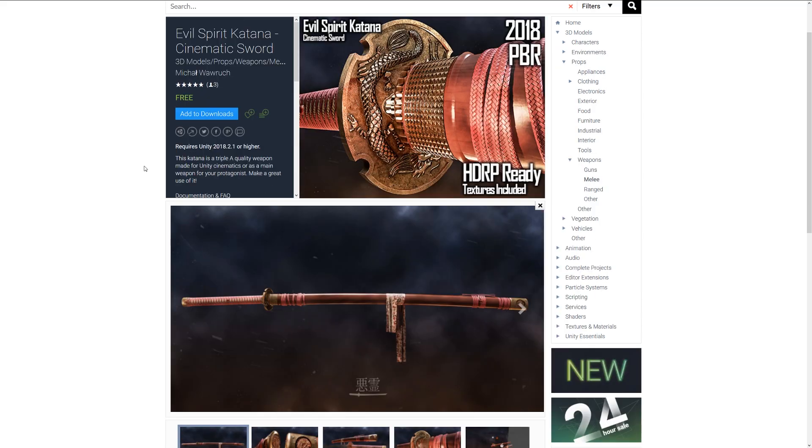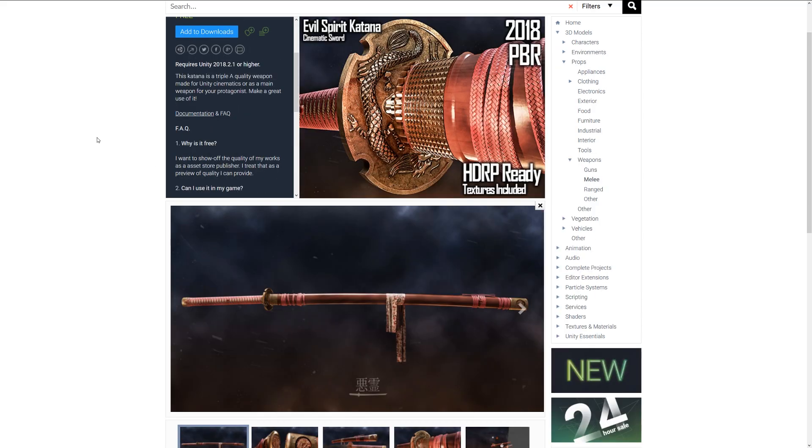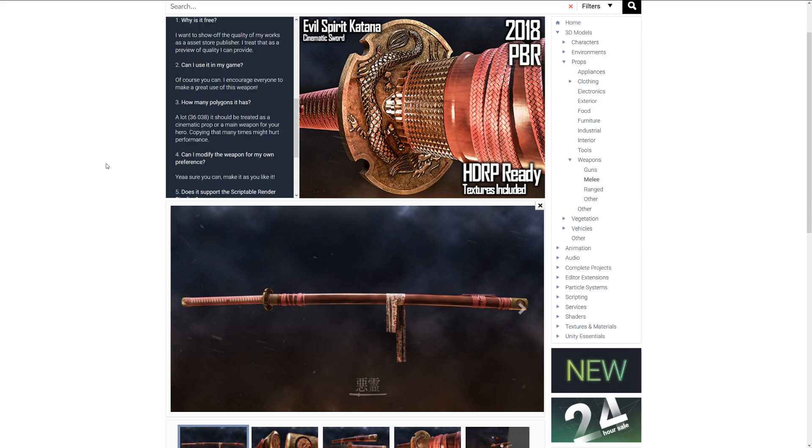The next one is the Evil Spirit Katana, a cinematic sword suggested to be triple-A quality. It has a lot of different supported features and you can use it in your own games. It's around 36,000 polygons, making it a high-poly item suitable as a main prop or character weapon.